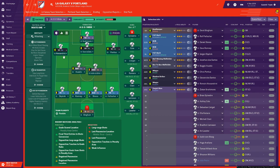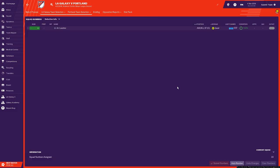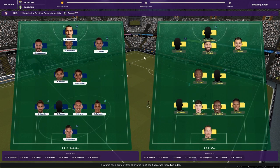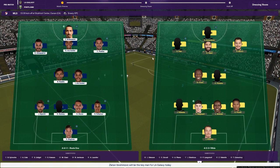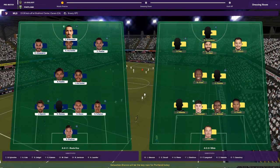So the lineup is: Ibrahimović up front, Giovane dos Santos, Alessandrini on the left, Pontius on the right, Husidic and Jonathan dos Santos in the center with Skjelvic, Romney, Steres, Felcher, and Bingham in goal. They're reasonably fit and happy after preseason. We need to give a number to Lassiter — he's getting number 15. We do have face pictures because it's the MLS, which is a wonderful little thing to have. You can see Ibrahimović up the top there — the sexy beast that he is.